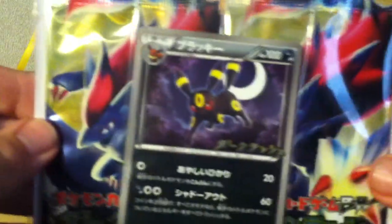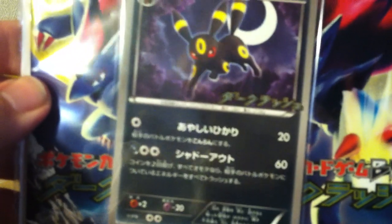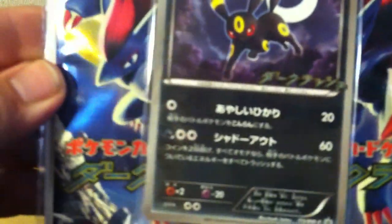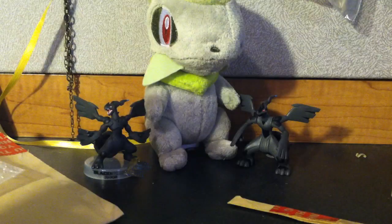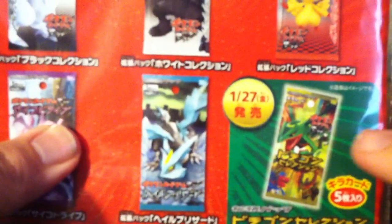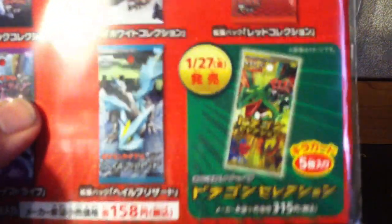It is a Dark Rush promo pack, which has the promo Umbreon and it has 4 Dark Rush booster packs in it. This is my first Japanese pack opening, which is kind of neat. On the back you can see it's got the Black Collection, the White Collection, Red Collection, Psycho Drive, Hellblizzard, and it even has the little promotional thing for Dragon Selection.